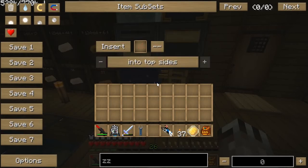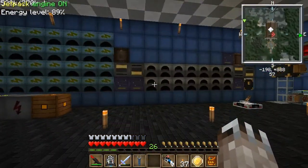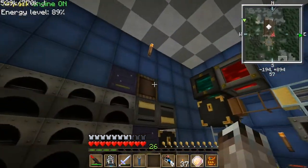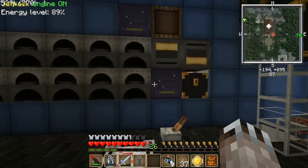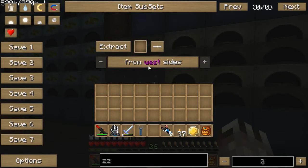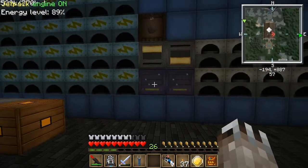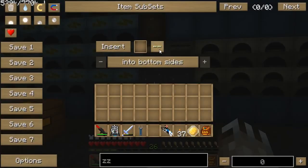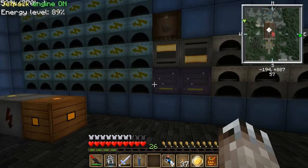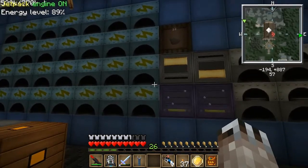You can actually make a bunch of complex systems using the machine filter upgrade. For example, my charcoal setup — wood comes into the system and it's all handled by routers. These routers can pull items out, extract from west sides, only look at iron furnaces. It pulls the finished charcoal out, and then this one is inserted in the bottom sides of the generators — it only looks at generators. So this is all done with the machine filter: a big system for producing and using charcoal for EU.